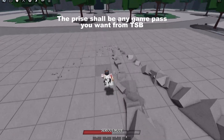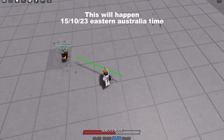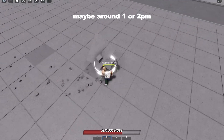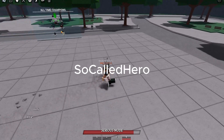The prize shall be any game pass you want from The Strongest Battlegrounds, or 300 Robux. This will happen 15/10/23 East Australia time, maybe around 1 or 2 p.m. You will be notified in Onyx's server. Alright, that's all for now. So-called hero, out.